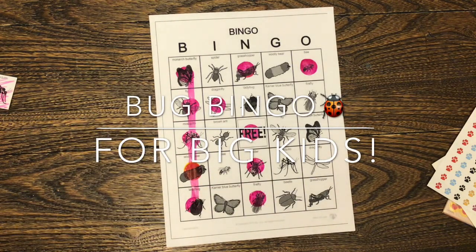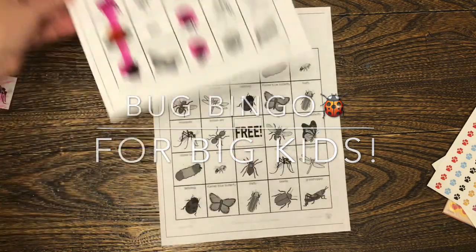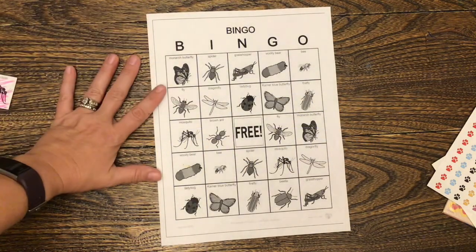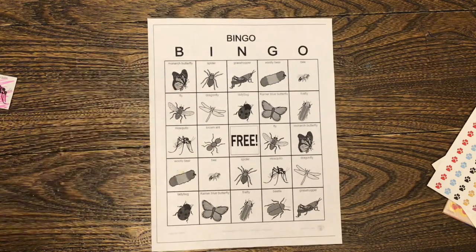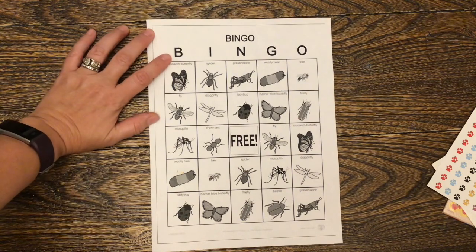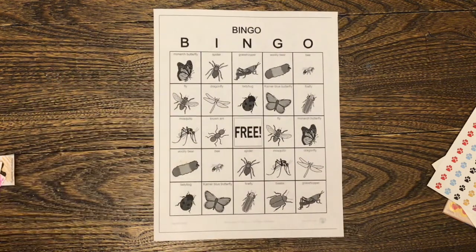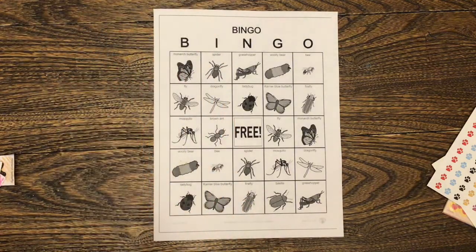Connect them all and you win. Bingo that time. Good job. Okay, this is our last game. We're going to play this game for the big kids. I'm going to call out a letter and an animal. I am going to use a green bingo stamper. And here we go.